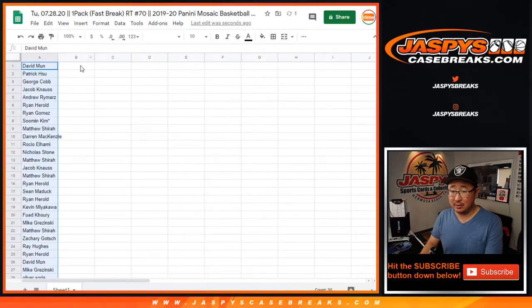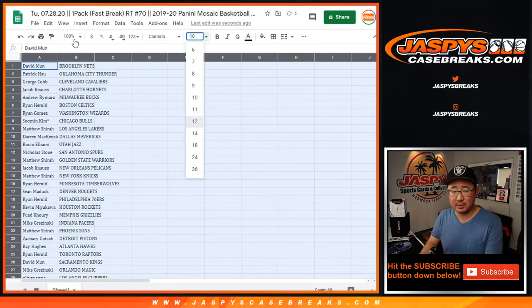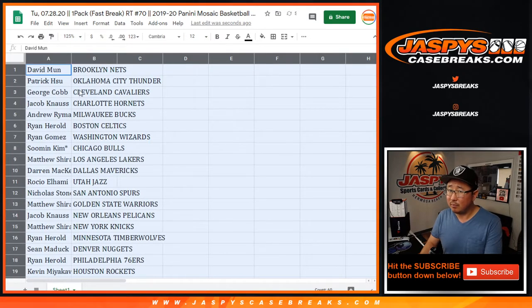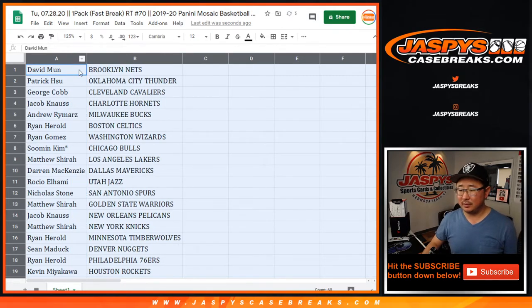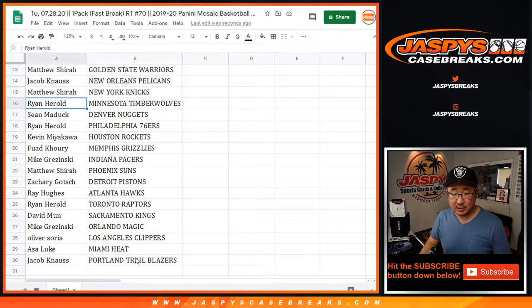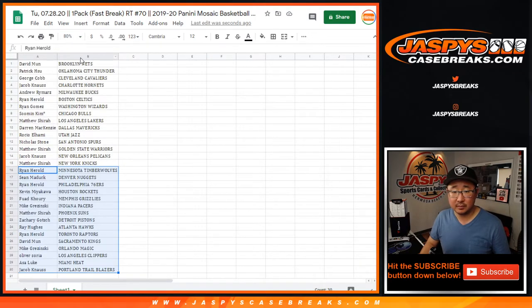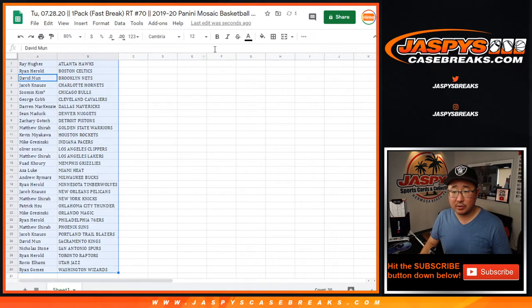Interesting — is that the Suns or the Hornets? Miles Bridges or Michael Bridges? I don't know where the Bridges are. There's this group right here — Jacob has Pelicans possibilities, and Fuad has the Grizz.